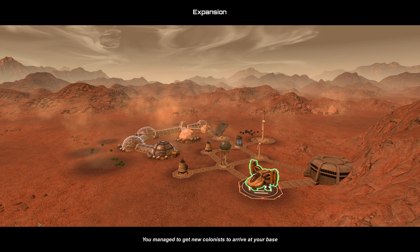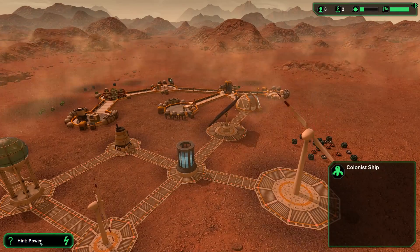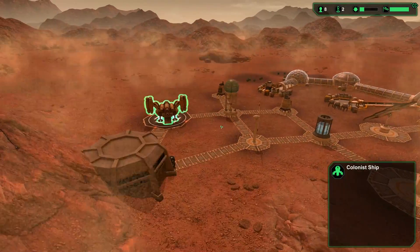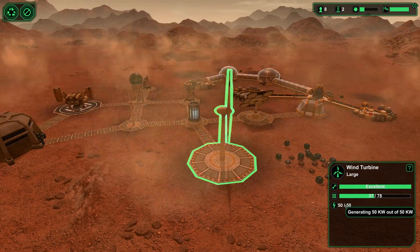Let's click on expansion reached. You managed to get new colonists to arrive at your base. And that's a photo of the base when people landed — that's kind of cute. Hint power — yeah, I understand, I just didn't build enough. Hopefully my wind generators are off the chain right now — generating 50 out of 50 kilowatt hours. This little guy's only generating 20 out of 20.